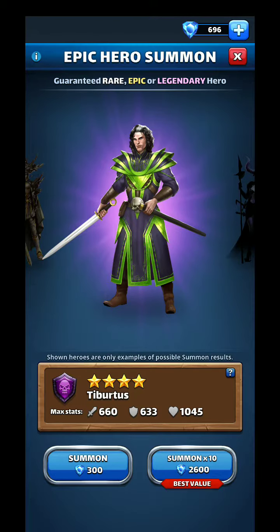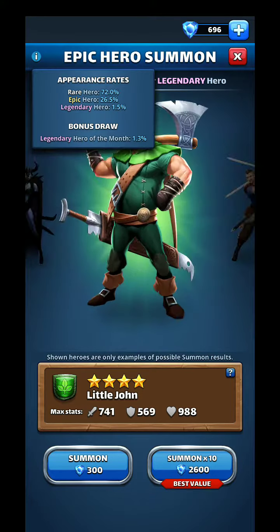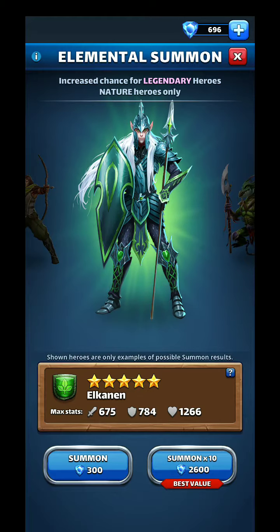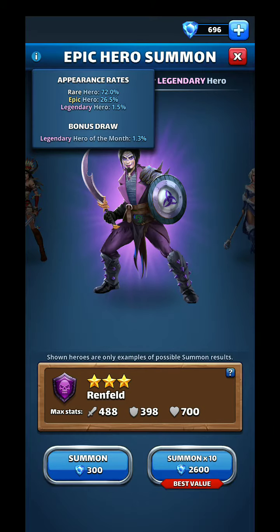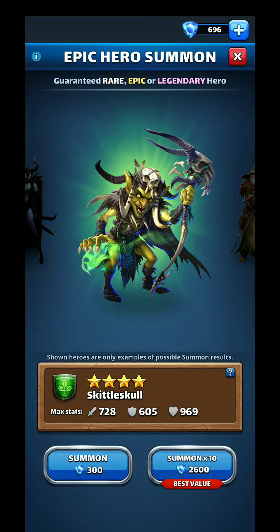I think I'll do one of these. Looking at the info: Rare is 72% chance, Epic is 26%, and Legendary is 1.5%. Over here it's 2.5% Epic and 26.5% — so they're pretty close. This one is the Epic Hero Summon — it could be any color. I think I'll do one of these.